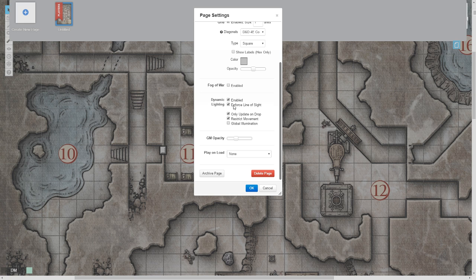The rest are all optional, but I highly suggest always having the first three; the fourth one is kind of situational. You want to enforce line of sight — it says player's line of sight is set by the tokens that they control. This is really important if you're playing virtually, when everybody has control of their own player token, because they can literally only see what their character can see. I always have that checked.